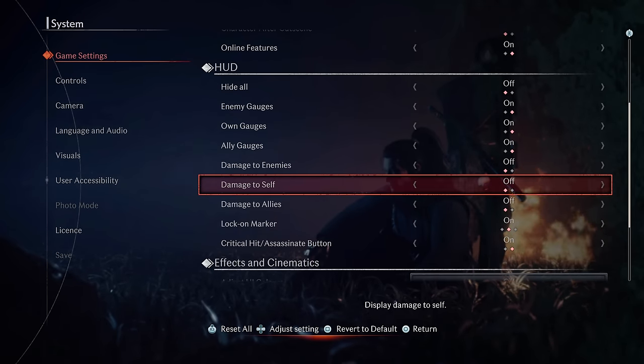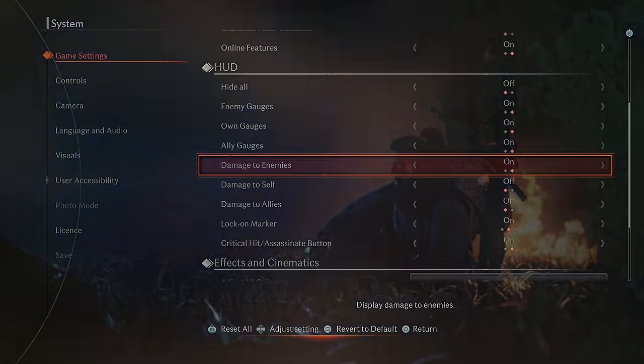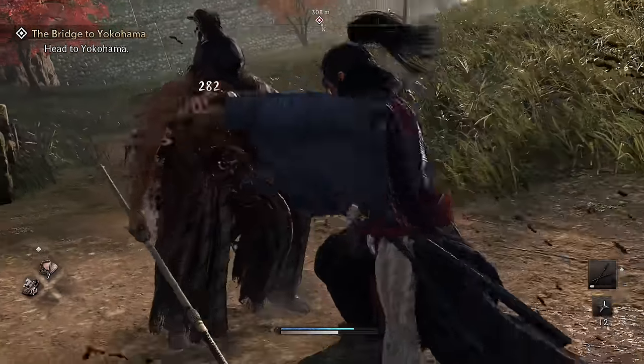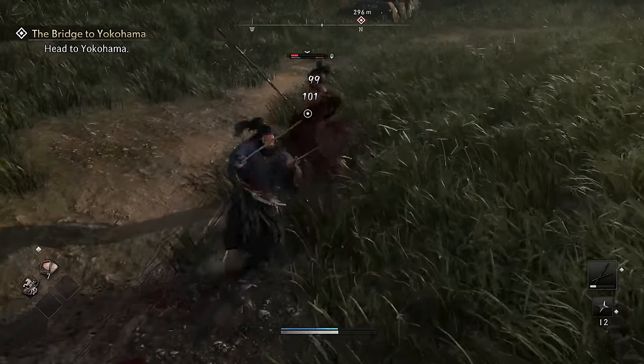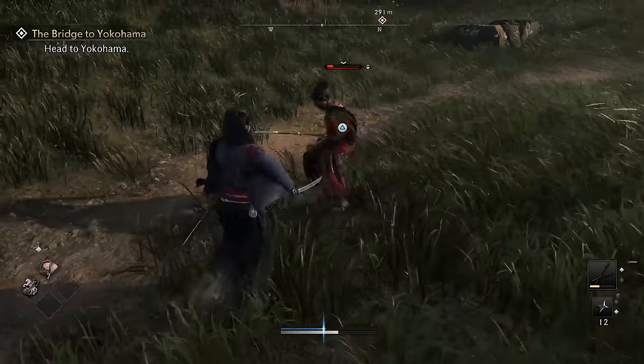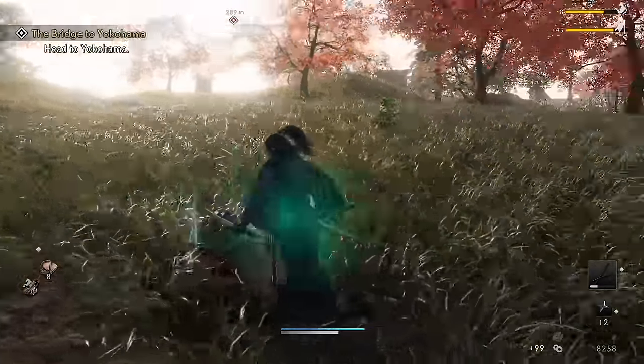Setting number four is also under this Hood section, and is to enable the Damage to Enemies option. This results in damage numbers being displayed each time you hit an enemy, which I find works quite well in an RPG like this. It arguably reduces the cinematic feeling a little though, so it is personal preference.